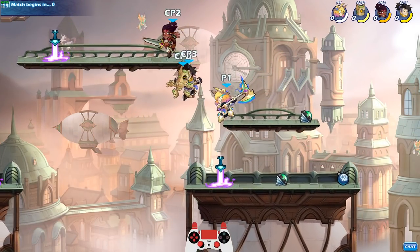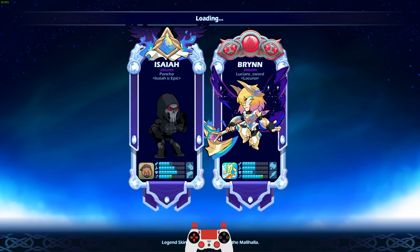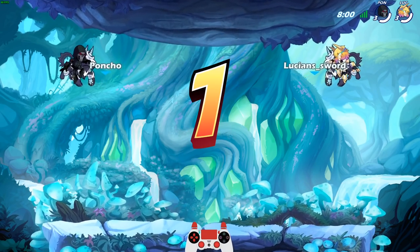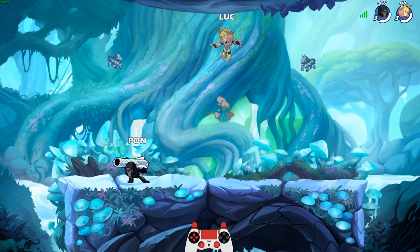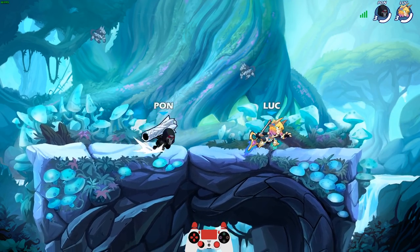If you enjoyed the Brawlhalla content, please drop a like — it really helps out the channel. Here we go, going against Poncho — a diamond black Isaiah. I love that Isaiah skin, and I love the fact that he's actually using Isaiah because Isaiah is underrated. Blasters and Cannon is a great combo. I could easily lose this game to a good Isaiah player.